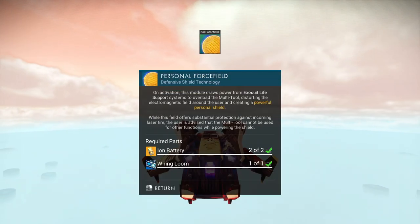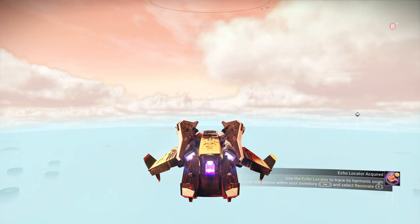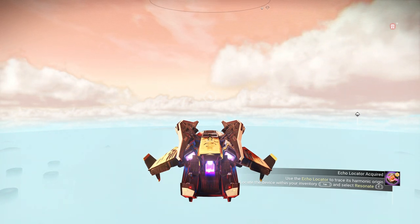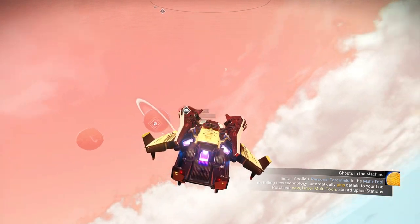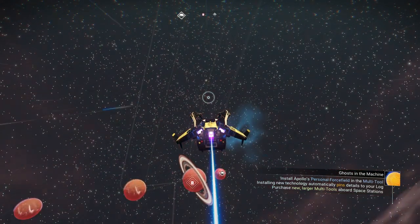So we now have a personal force field we can build, but we're not doing that right now - we'll worry about that later. What we're up to is we need to find some place to go. I'm going to look at our two different paradise planets that we found.